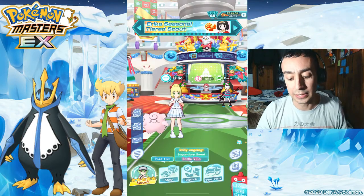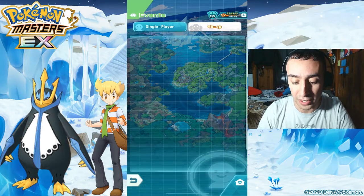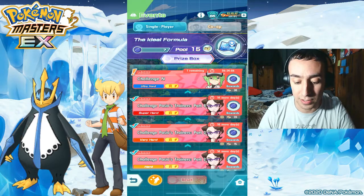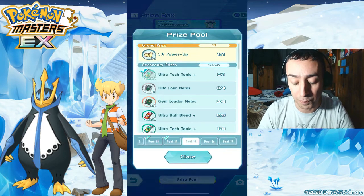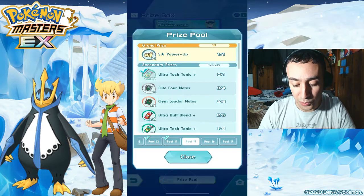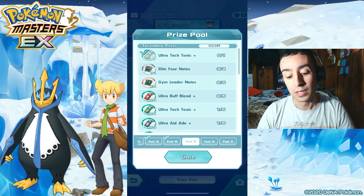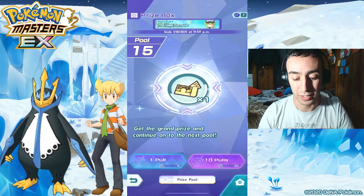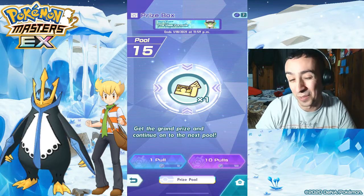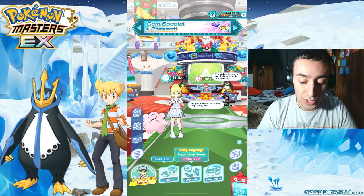Before we get into it, with the N event going on right now, make sure you go ahead and try to get everything you can in the prize pool, because you can actually get some of the ultra buffs there. Now that these drills are out it kind of doesn't matter as much, but they're still extra ones for you guys.